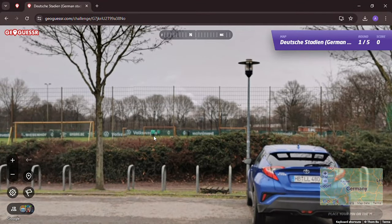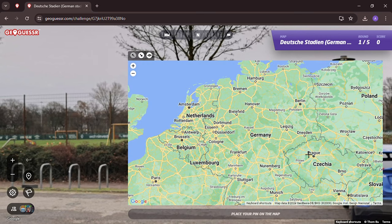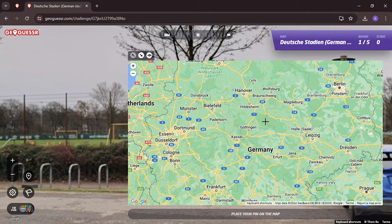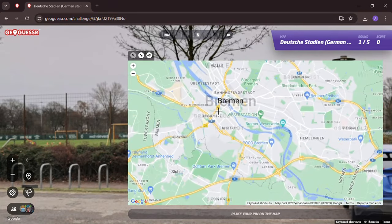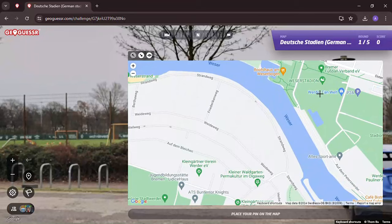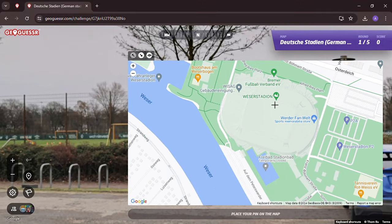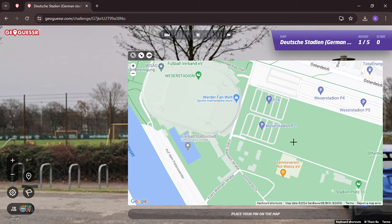I'm going to take a wild stab at this one based on the colors and my limited knowledge of the Bundesliga. The logo looks like a diamond. There's only one club that comes to mind in Germany — it's Werder Bremen. But I'm not sure. I'm going to guess this is the Weser Stadion. Do we think we're here?